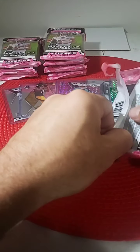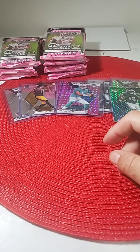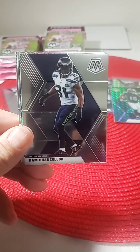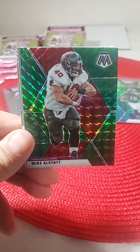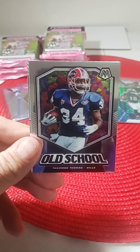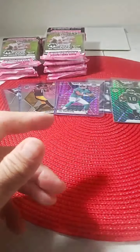Pack number five. Some more football tomorrow night, college football on Saturday, a lot of football this week. Dalvin Cook the Vikings, Cam Chancellor, Peyton Manning base, Mike Evans for the Bucks, green mosaic old school Thurman Thomas, and Lamar Jackson MVP for the Ravens. No rookies there but some nice cards, nice hits, Hall of Famers.